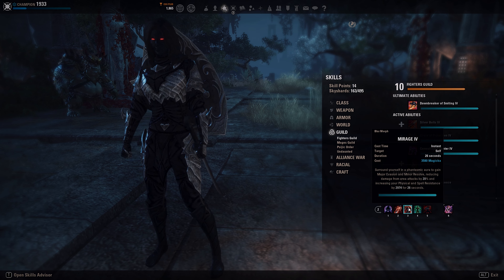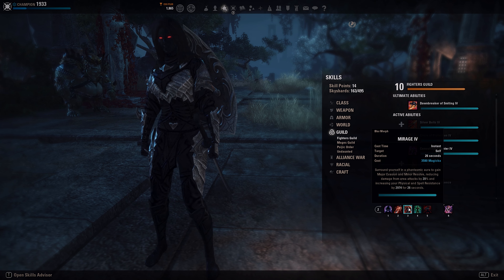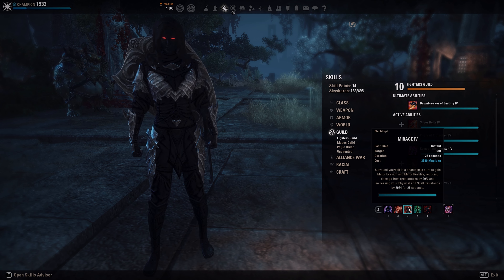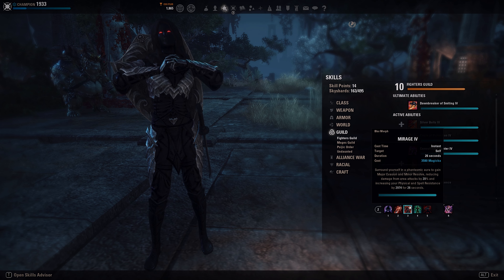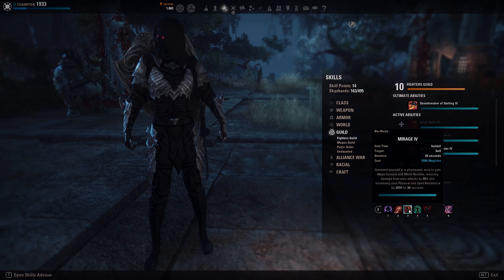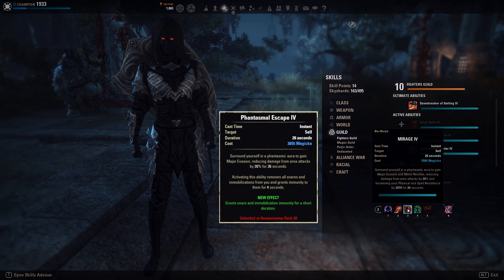We have Mirage giving us Major Evasion. Heavy armor is already really tanky, and Major Evasion gives you 20% damage mitigation against all AoE attacks on top of that — it's rock solid. You also get Minor Resolve giving you 3,000 more armor. This is the skill we can swap for snare removal; the other morph of Mirage gives you four seconds of snare removal but no Minor Resolve.